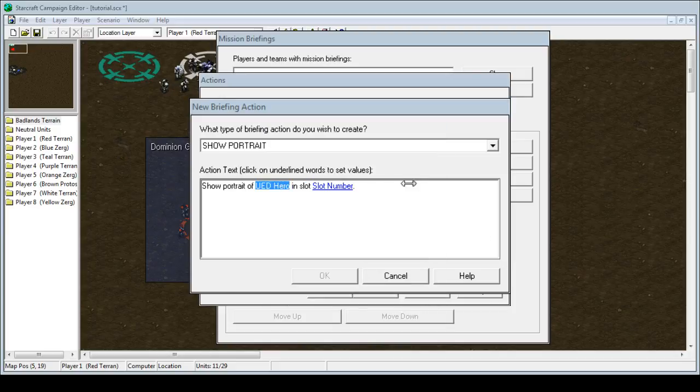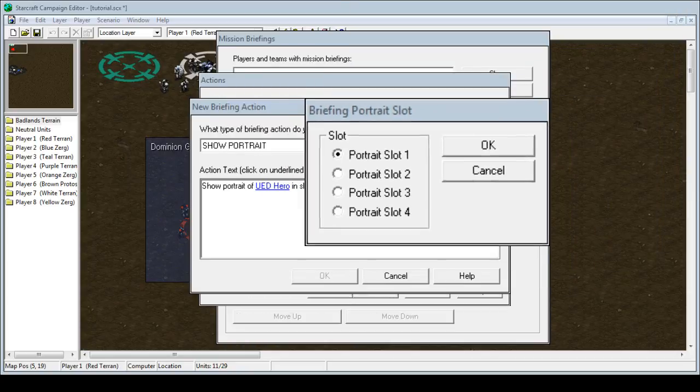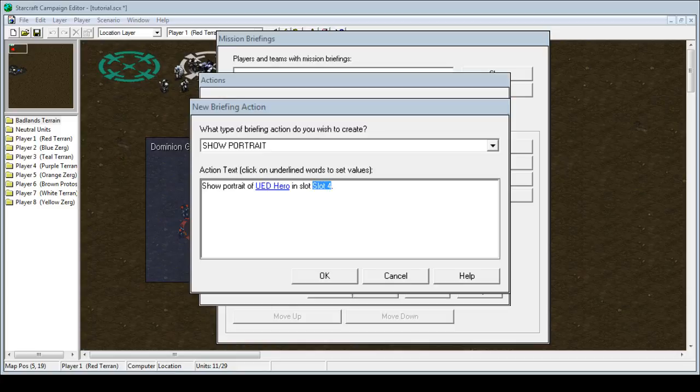Press OK. Slot numbers — there are four slot numbers we can choose, which will show this if we click the slot number. This shows a huge box here which I'm going to make a little smaller. Portrait slot one is the very left, slot four is the very right, and two and three are the middle. So let's say if I want Alan to be at the very right, we'll click portrait slot number four. Press OK, then press OK again to indicate that the UED hero is going to be in the portrait.